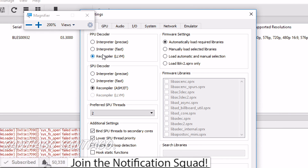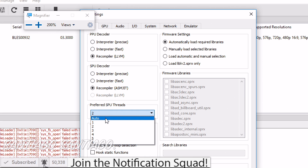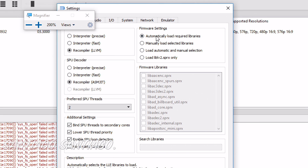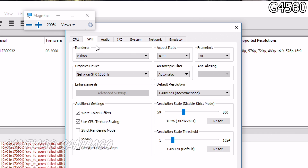Hello everyone, I'm Santiago and today I'm going to be testing RPCS3 version 0.0.3 Alpha on the G4560, Ryzen 3 1200, and Ryzen 7 1700 using a GTX 1050 Ti and a GTX 1060 on the Ryzen 7 system.